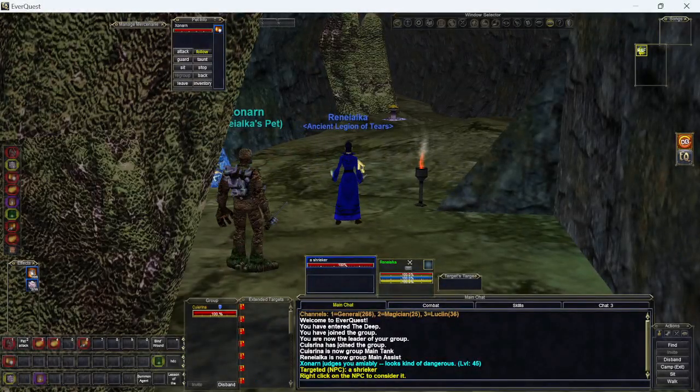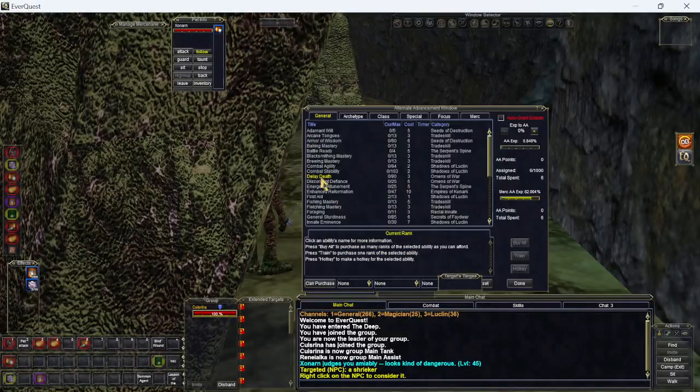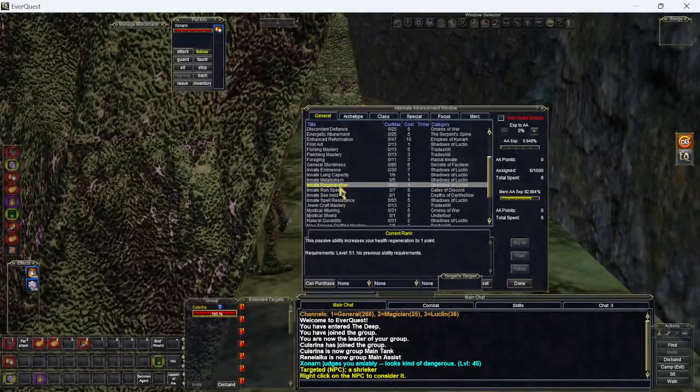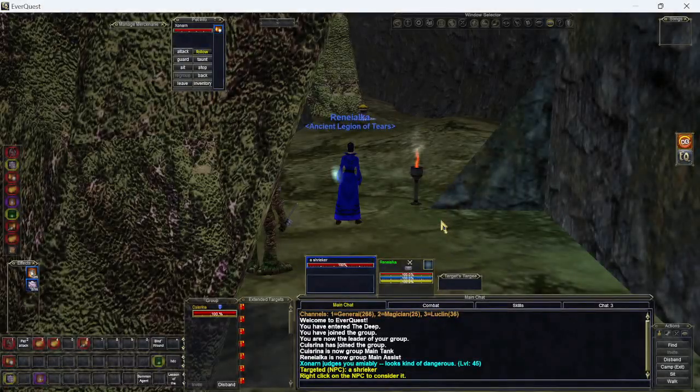So here we are in the deep. I'm running a daily. We have little chance of getting to where the daily is on this one right now. I could try to go invisible, but there are a few really bad things that can see invisible here. I've been getting a few AAs — I can now get that level 51. Current level 53, getting a few AAs out of the way, like an 8 run speed, so it's not quite the speed of Spirit of Wolf I think, but it's close and it's a lot faster than not having it.